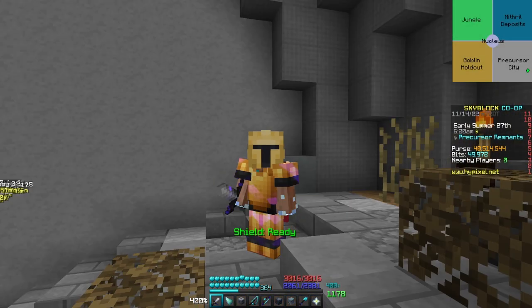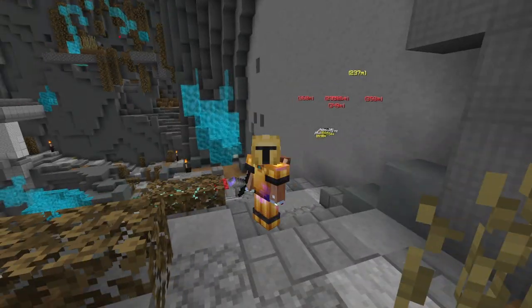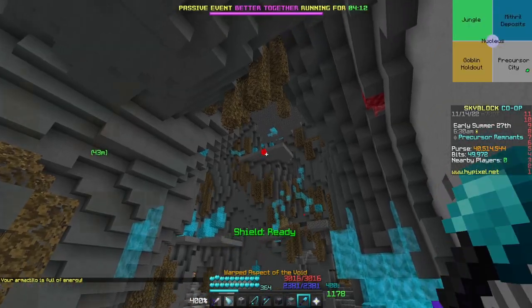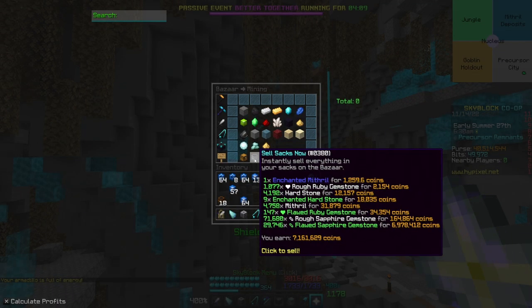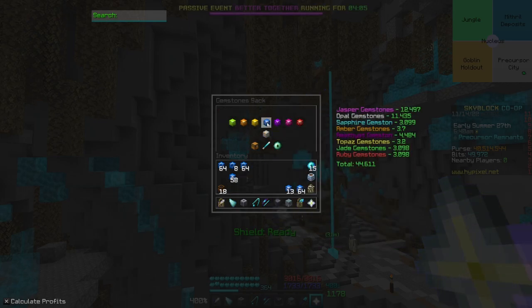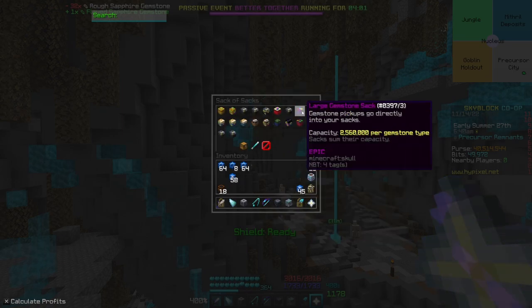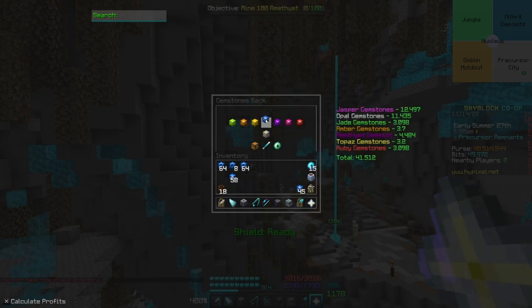That was one hour of mining here in the spiral. Let's see how much we got. If we quickly unpack our sacks and put everything in our backpacks, we should gather a pretty decent amount of coins.